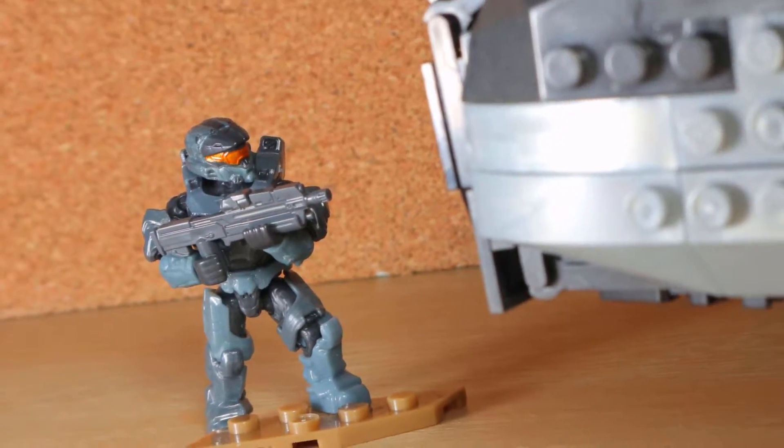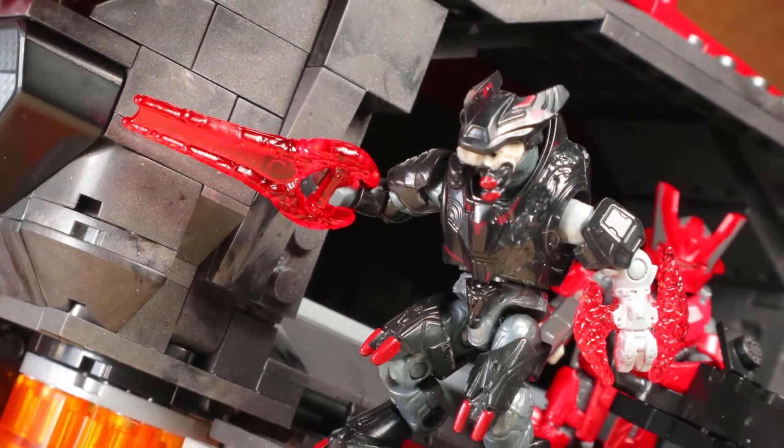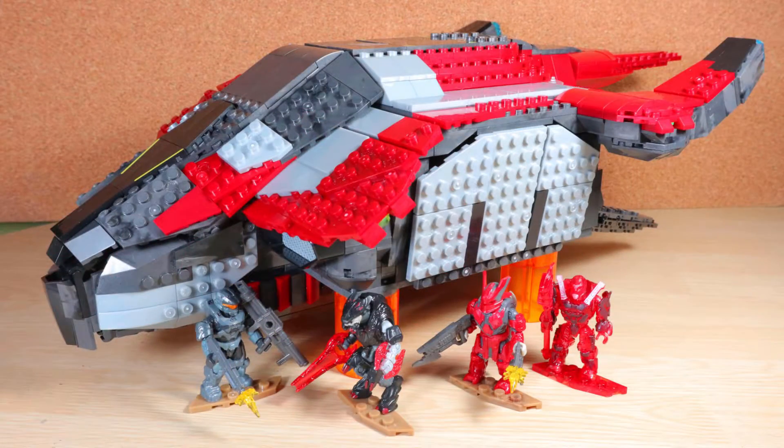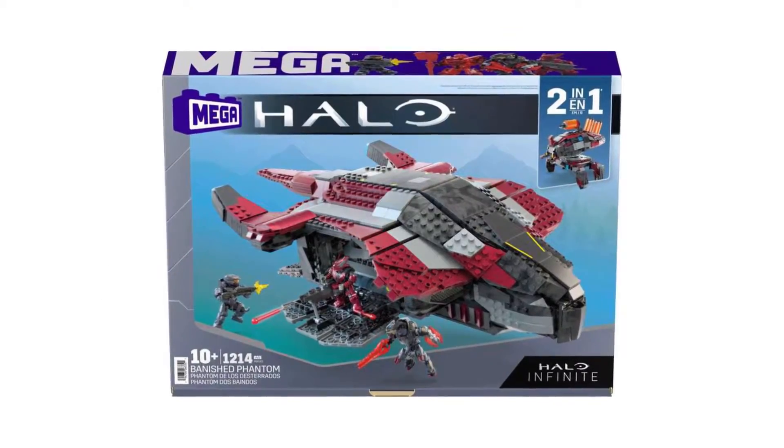The Banished Armada, under the command of Eskarim, is prepped and willing to fight the UNSC, or defend their territory, and so the troops will need transport to quickly take over any location. From Mega and Halo, this is the Banished Phantom.